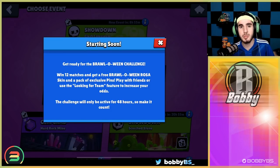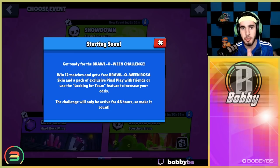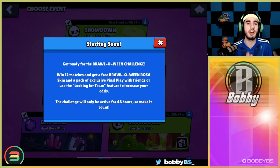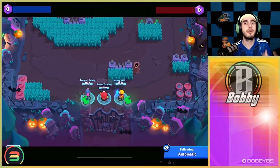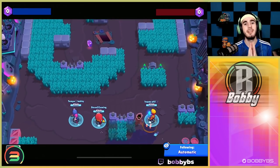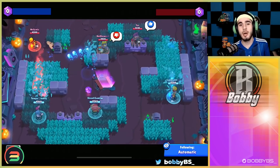What you guys are here for today is the 12-win Halloween challenge. We're going to show you two different perspectives: a pay-to-win team perspective and a solo perspective, so no matter who you are, you have the best strategy to get these pins and the skin for free. We're going to hop into the games and show you the best comps, starting with the solo free-to-play approach on the first map, Double Swoosh.